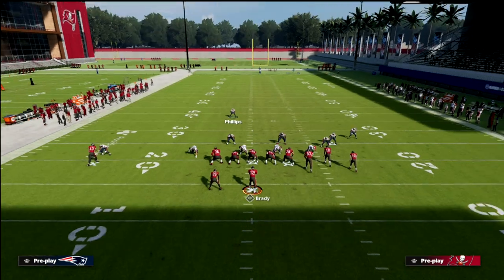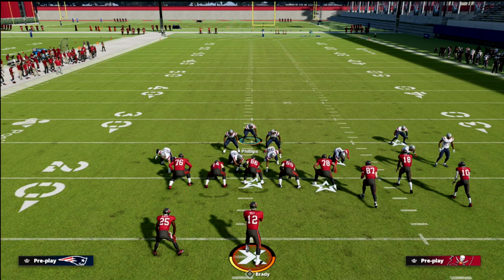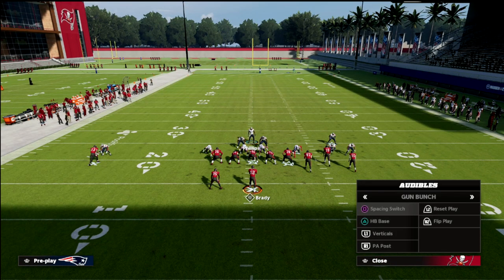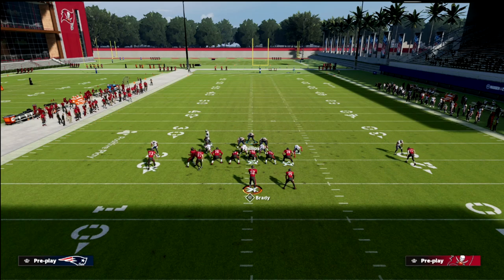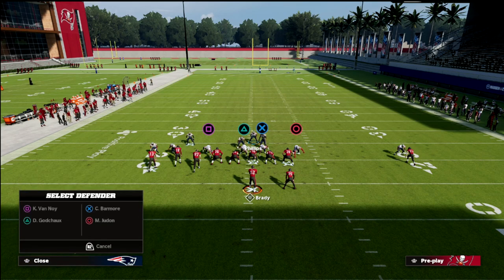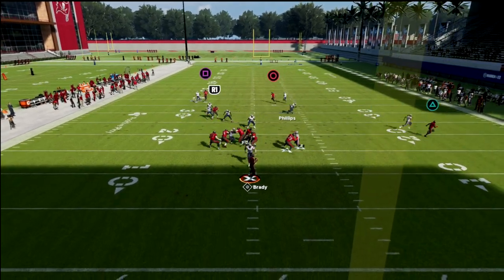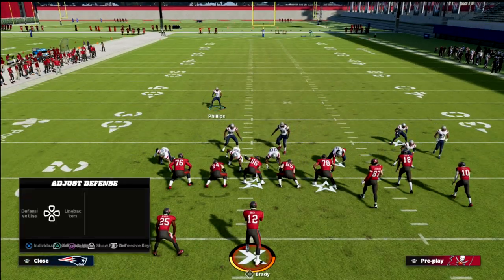You can do the same thing across the formation. This three-rec hook defender does a lot of damage to different types of concepts — slants, posts — he carries stuff better than you might think. Another thing you'll see from gun bunch is the flipped crosser, where they flip the play. The beauty of this coverage is we don't really have to flip our play — we can leave it as is. At the snap, you'll see the crosser covered with fairly decent coverage.